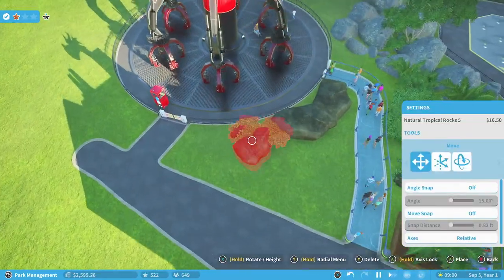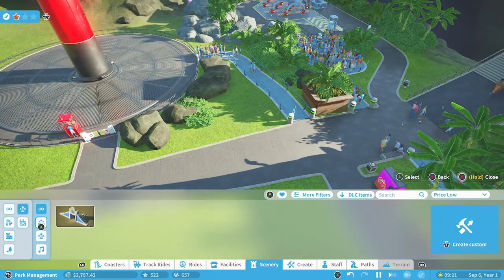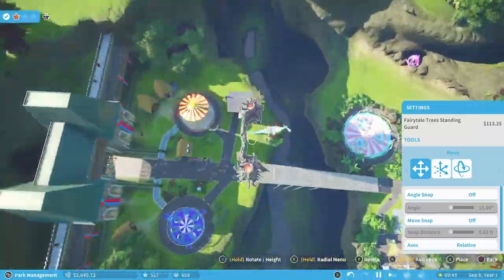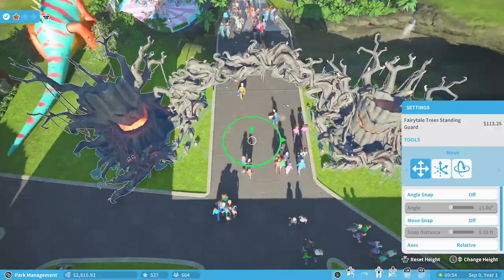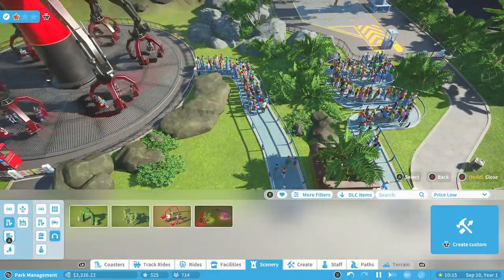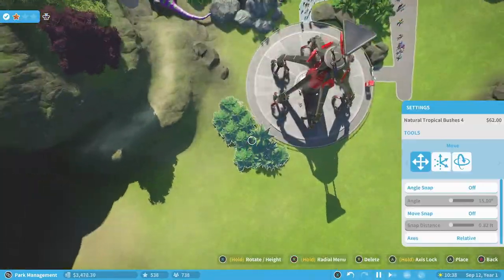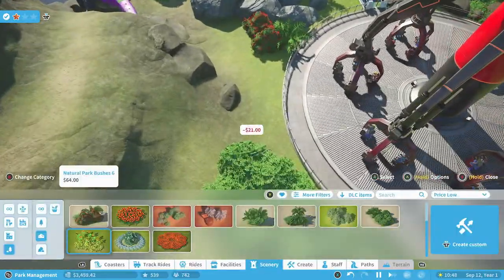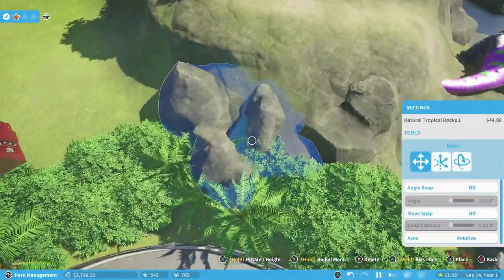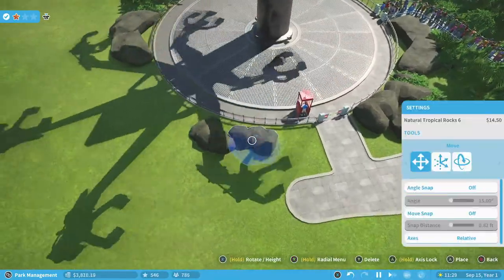I usually open up the ride and then add my foliage and scenery so the guests can start jumping on it. I don't really adjust the prices of my thrill rides and gentle rides too much unless guests are really saying it's cheap or things like that. I generally just keep the prices the same — my philosophy on that will probably change as I'm still pretty new to this game. In these easier scenarios I haven't really found a need to mess with prices too much. We'll just keep decorating this, throwing lots of bushes and trees around, making it look like a jungle. This scenario is kind of dinosaur themed, so more of a jungle type theming seemed to make sense.